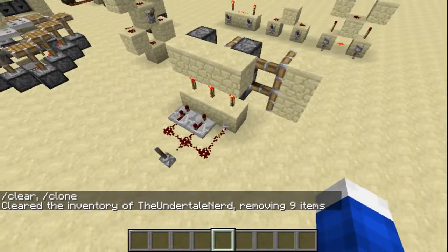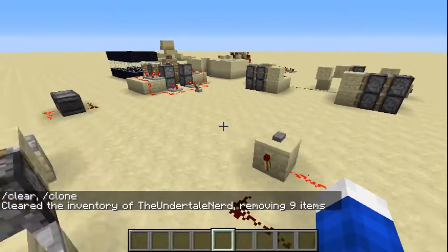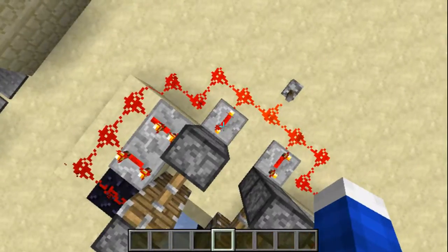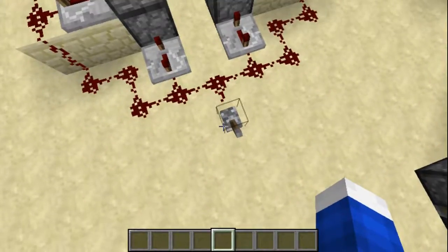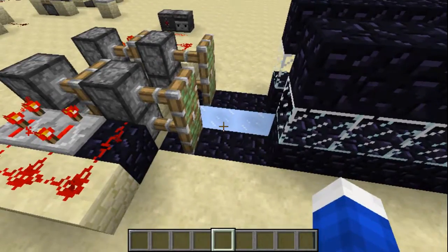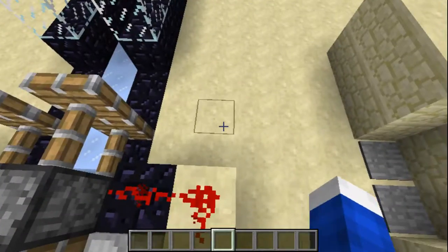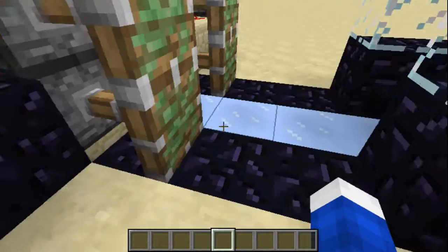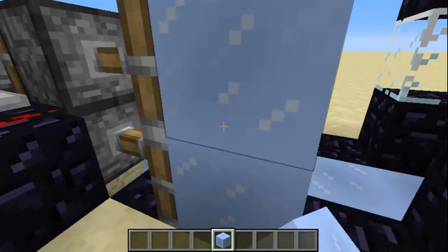The way this works is similar to how a double piston extender works. Over here I have what I call a launcher. The way it works: the piston extends, then extends again, then retracts and pushes the block back, and then pulls the block it's holding back. For some reason our ice came off — there we go.